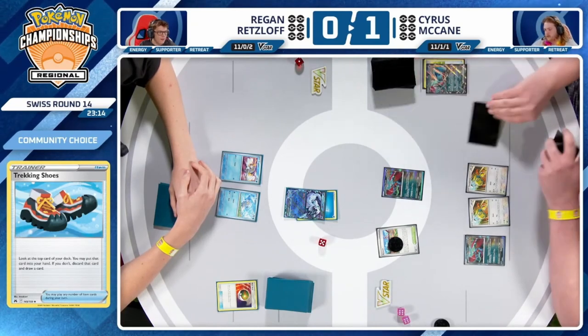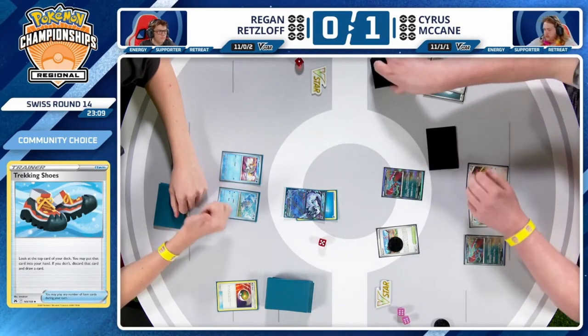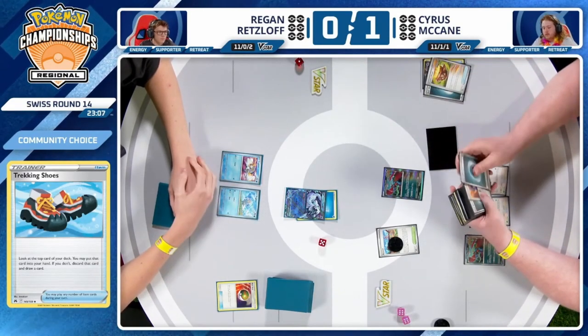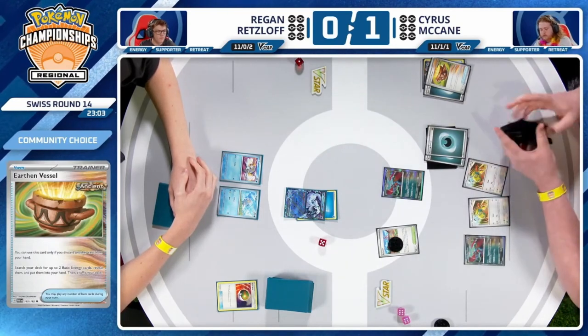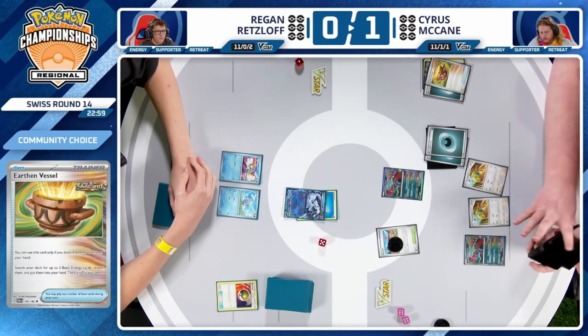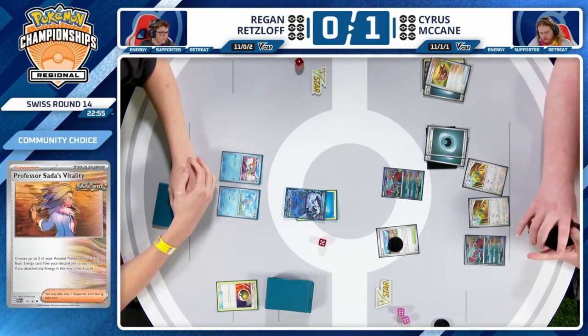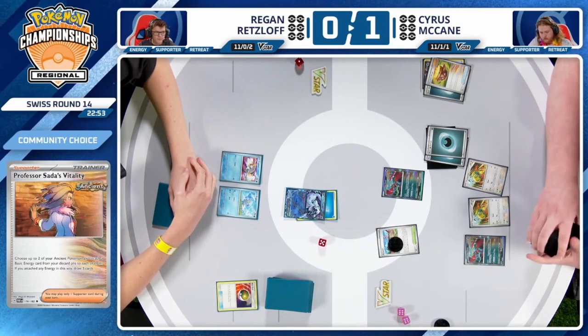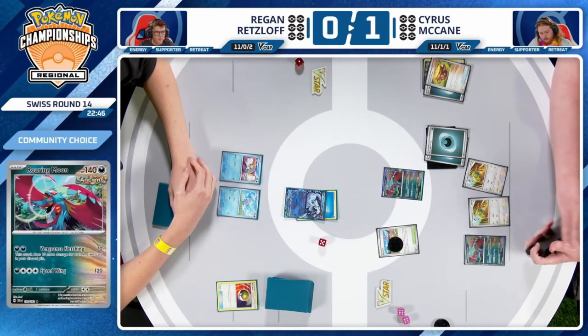Trekking Shoes sees the top card — Cyrus chooses to discard the Roaring Moon EX and is rewarded by finding a basic Darkness Energy, the perfect thing to discard with the Earthen Vessel. There's a Sada in hand as well, and if that is the case we can see the turn one attack. Very fortunate energy find right there to chain that Vessel, discarding the energy and finding more energy, then going into that Professor Sada.